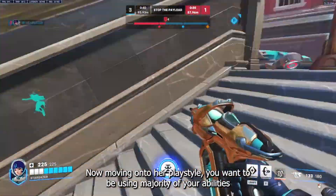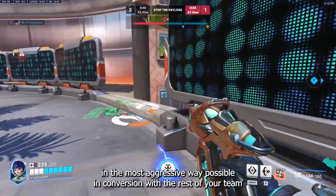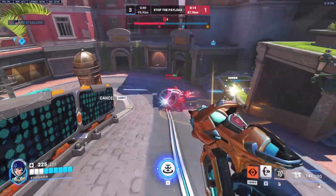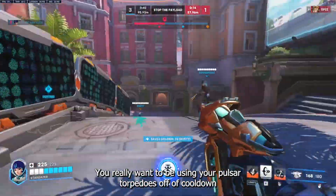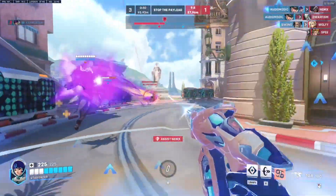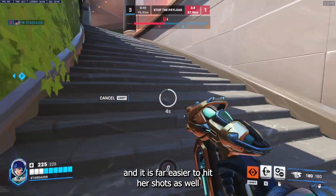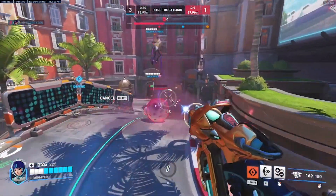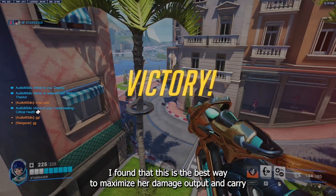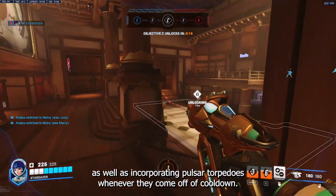Moving onto her playstyle, you want to be using the majority of your abilities in the most aggressive way possible in conjunction with the rest of your team, trying to speed through the enemy team and take out as many squishies as possible. To maximise her damage output you really want to be using your Pulsar Torpedoes off cooldown and create the most damage uptime as possible. Juno does her highest damage at close range as it avoids damage fall off and it is easier to hit burst shots. After every burst at close range you want to do a melee, incorporating torpedoes whenever they come off cooldown.